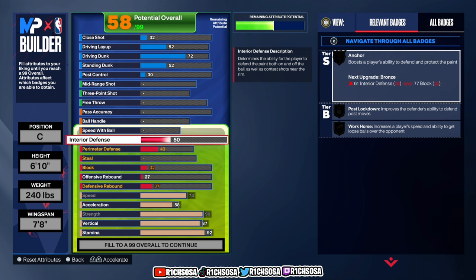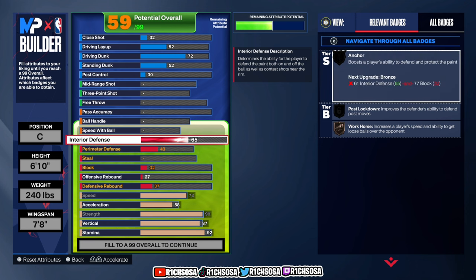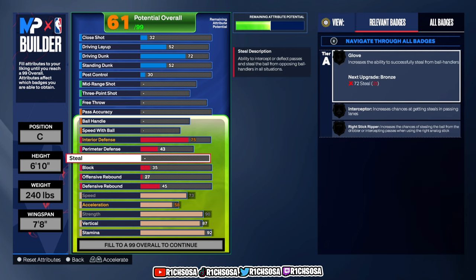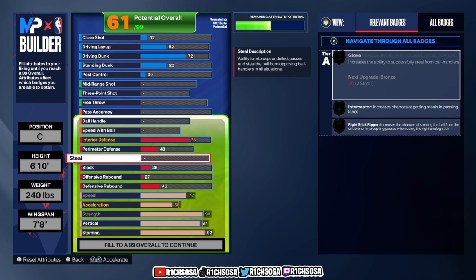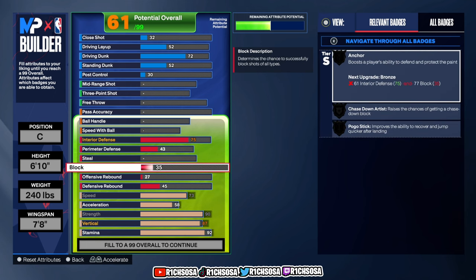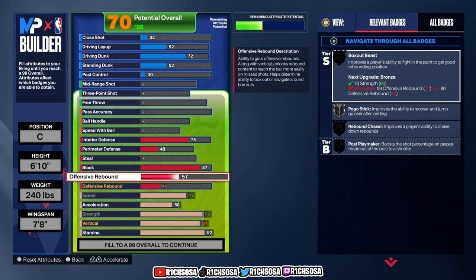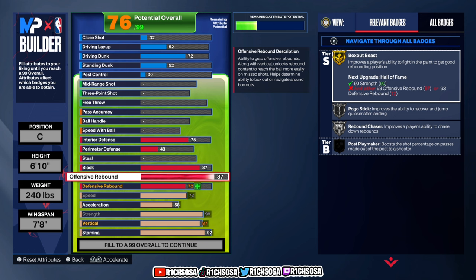The first area I want to dive into is defense. Go ahead and put that interior up to 75. We're going to leave the perimeter at 43. Moving into block and steal — this is optional — I did choose to upgrade the block over our steal for this build. Go ahead and flip-flop these if you want, but you may get a different build name. For the block let's go with 87. Getting into offensive rebound, I'm going to go all the way up to 93.